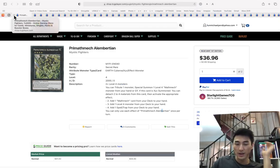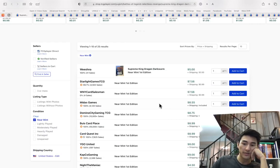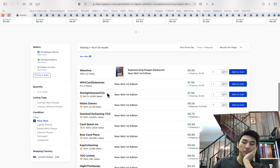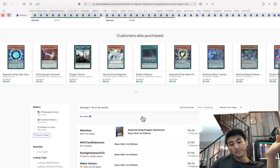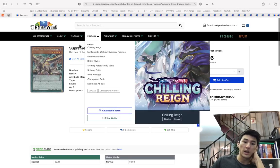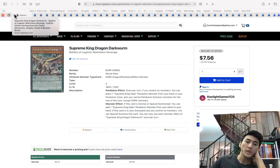Supreme King Dragon Dark Worm is $8.50. I would say this could easily go up to $15-20. I remember this card has been in the meta multiple times, and because it has a secret rare rarity, it's just going to go up. I bought these when they were like four, and they're just now starting to go up. I think this can continue to go up — maybe to $15, so roughly double.